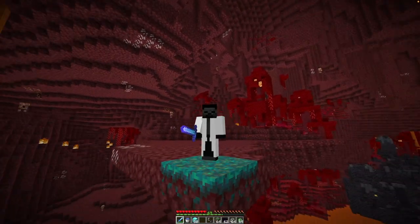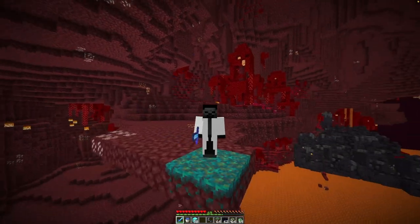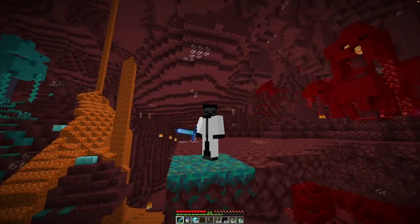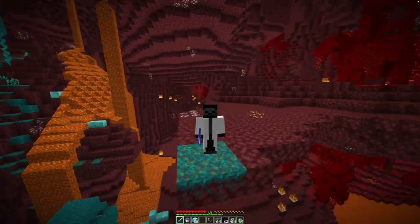So I logged onto my server, lowered the render distance, and reduced the graphics to maximize the frame rate. After giving myself Speed 100 and putting a box around the portal to limit movement, I could theoretically run through each dimension in milliseconds. To maximize efficiency, I programmed a bot to handle the inputs for more precision and speed.